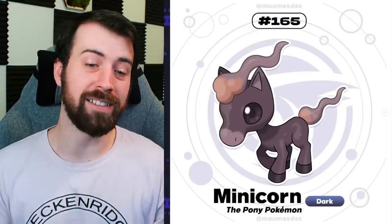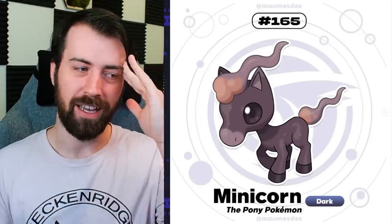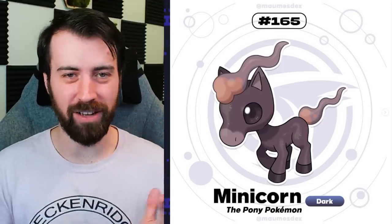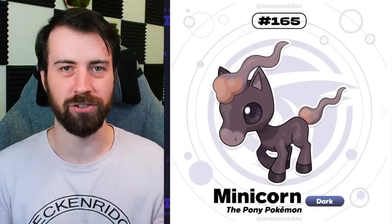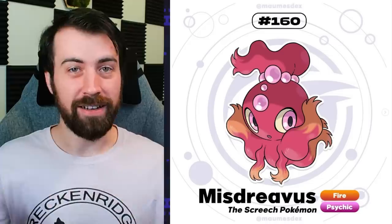Next up is Minicorn, and it is a pure Dark type horse Pokemon - it's the pony Pokemon. Is this going to be a pre-evolution to a regional Ponyta? I was about to say it looks a lot like Ponyta, which was the critique I gave in the Kianos region of the legendaries in that one. But I think this one is actually intentional. Next up is a regional Misdreavus - Talassian Misdreavus - and it is a Fire Psychic type.